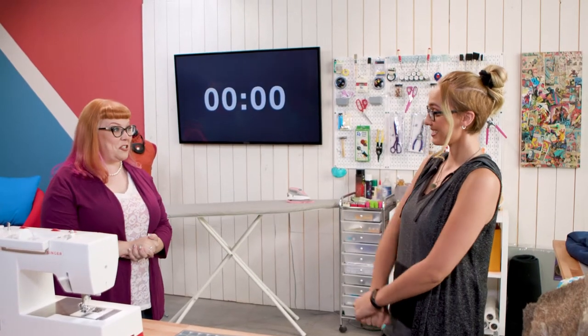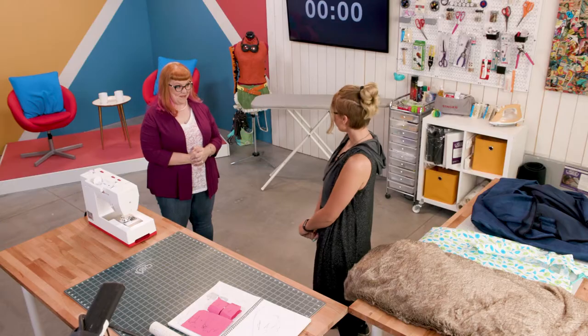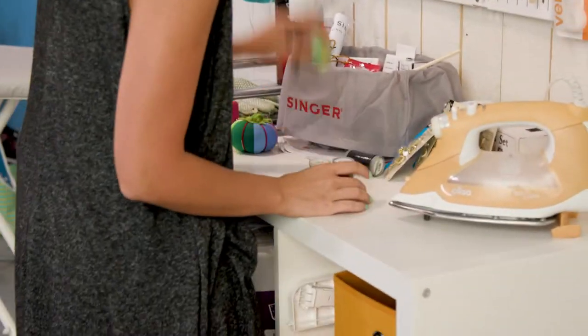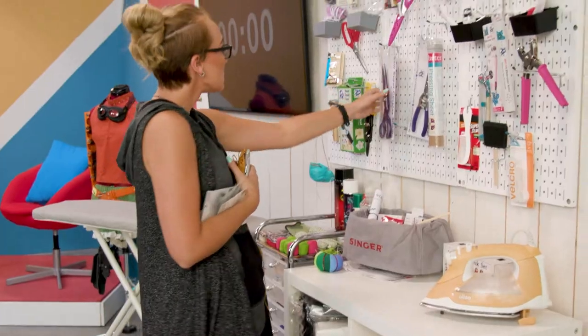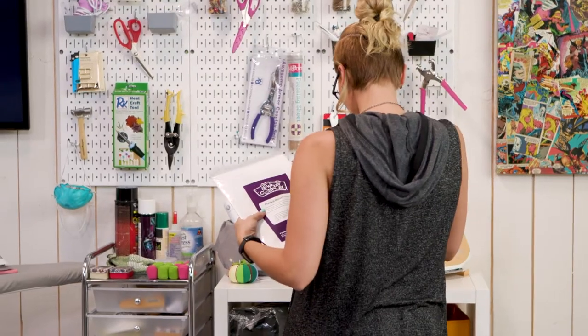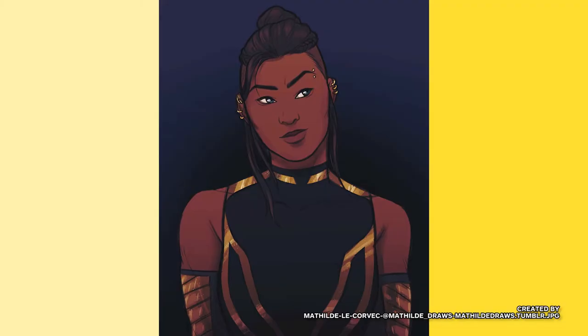Hyde, welcome to the set of Con Crunch Challenge. Are you ready to pick out some supplies from the supply board? I'm going to take these three — I'll take some frogs, a cutter, some gold cording, scissors, and some interfacing. I think that might be it.